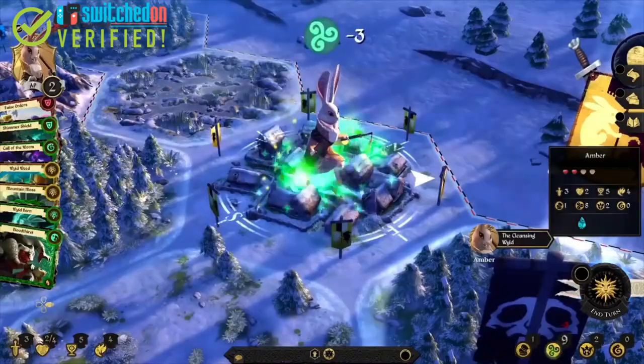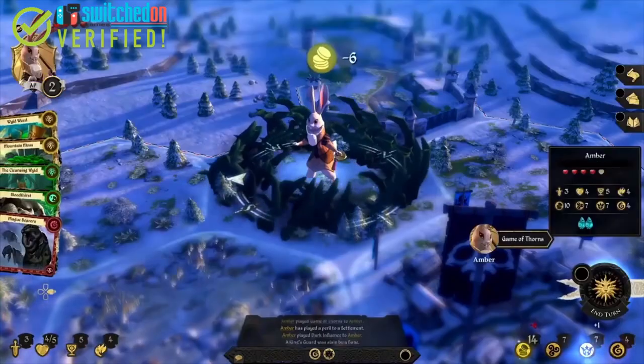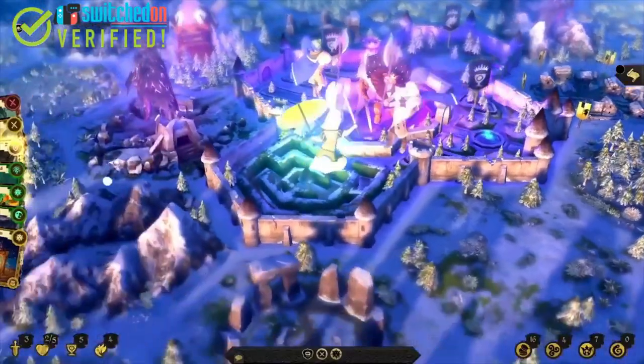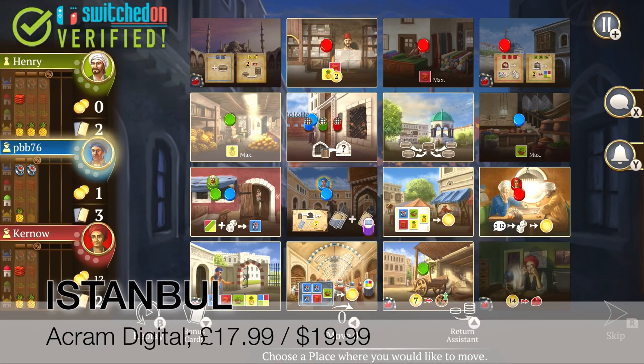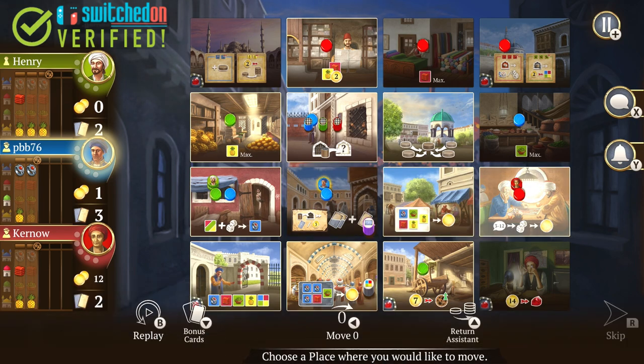Next up, this is the choice for the pure board gamer — perhaps you enjoy having friends over and pulling out one of your large box modern games off the shelf, or attending the monthly local board game club. My top pick for someone who really loves traditional board gaming is the quite superb Istanbul. I reviewed Istanbul this week and gave it an excellent score, so check out the description below for a link to that full review.